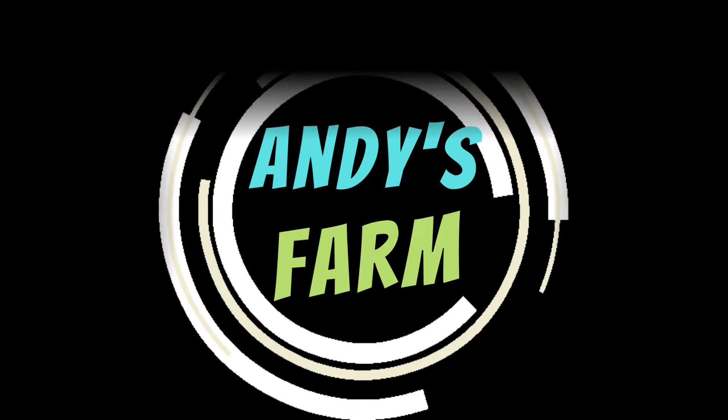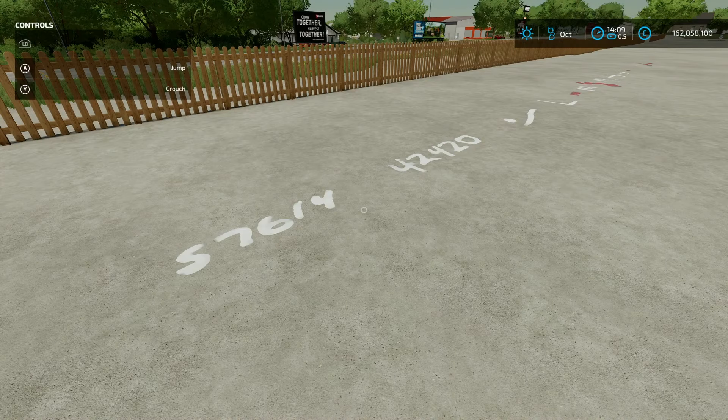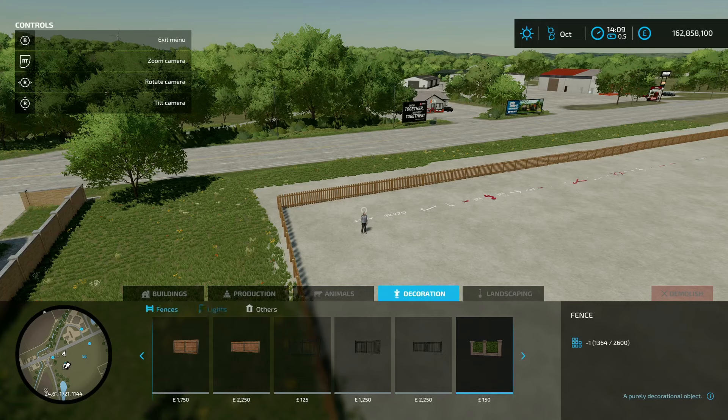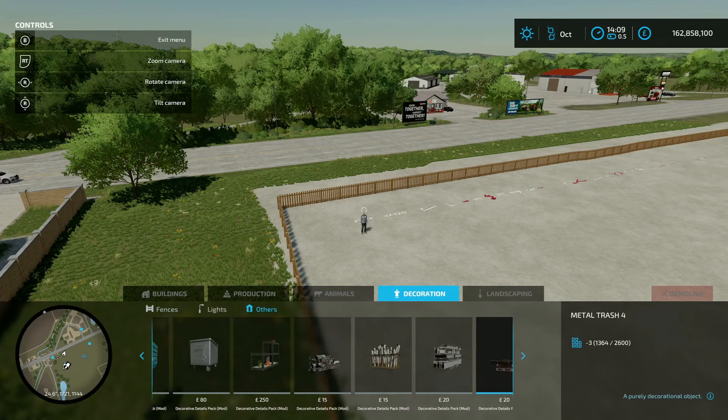Alright farmers, it's Monday the 15th of April and we're back with some mods. First up is Utility Markings, this is by Squiggles - 0.58 megabyte on the download. You're going to find 35 of these things in the construction menu under decorations and others, so we'll scroll along to find them.